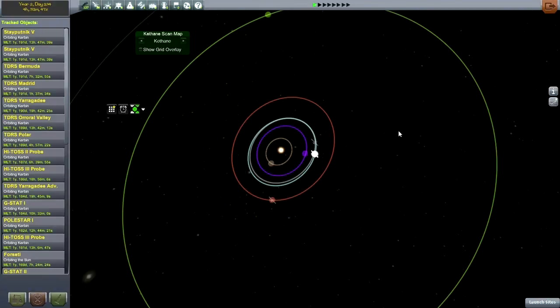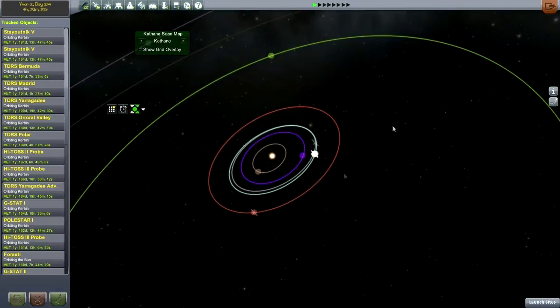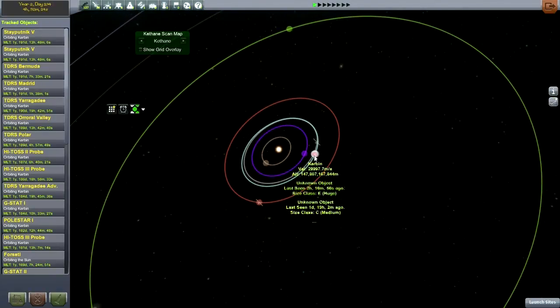Hello everyone, and welcome back to my Realism Overhaul series in Kerbal Space Program 0.23.5. In the previous episode, I tried to get a probe over to Mars slash Duna, and it's there — it's just not operating the way I intended. I've added the Remote Tech module to the probe core, but not on that craft — I don't edit the persistence file — so we will relaunch with another craft.